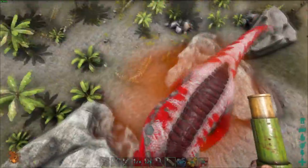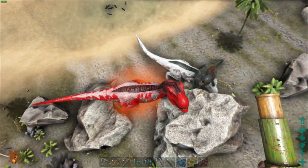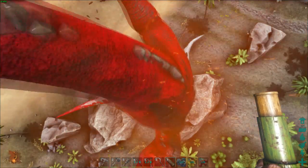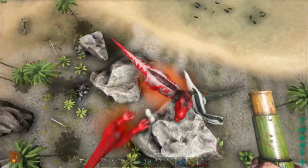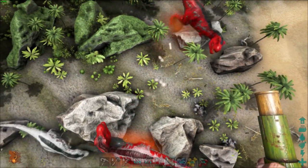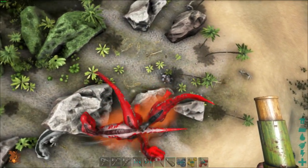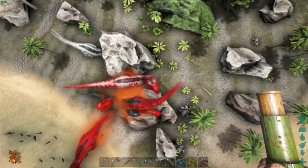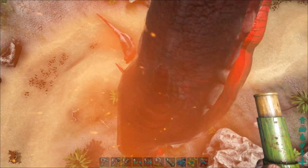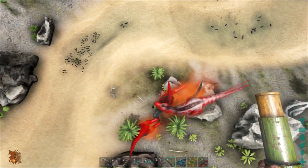Yeah, this aura thing is unnecessary — and there you go, it's boosting the others. Let's try to spawn another one. That was hilarious. That one doesn't have white on it, but basically they are all red.